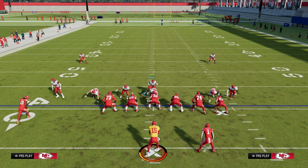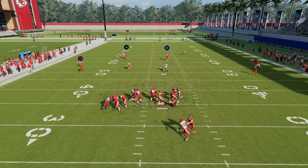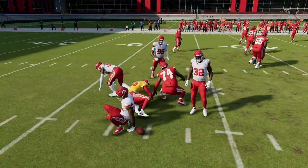So you can use, like in this example, this vert hook as opposed to the other one. We get the nice blitzing concepts, and as you can see, the vert hooks are going to be able to use their matching principles to take away a lot of seam streaks that a lot of people like to throw.